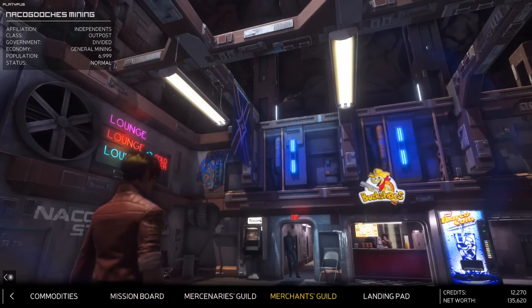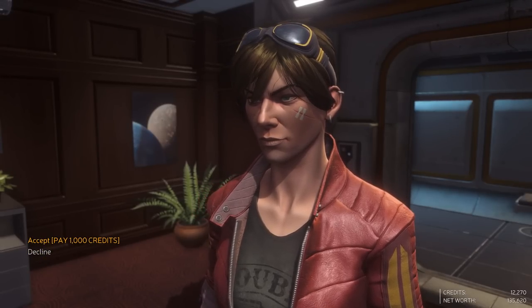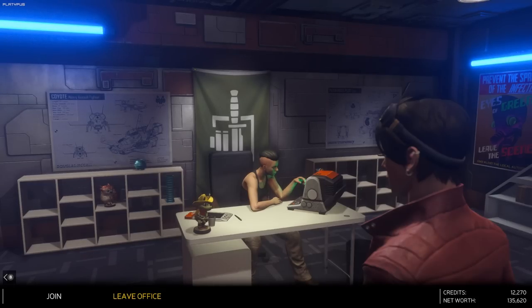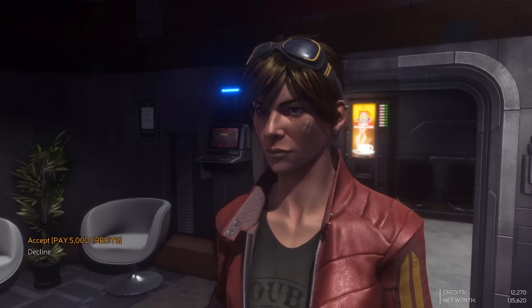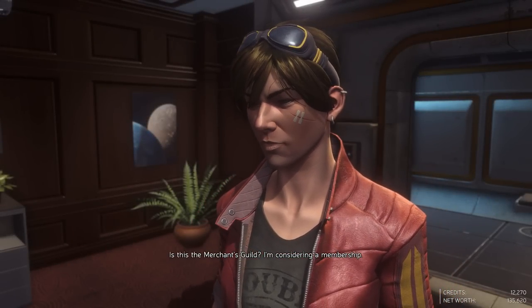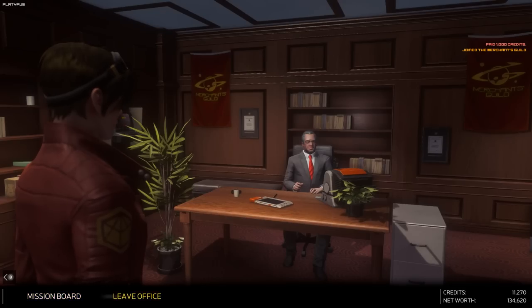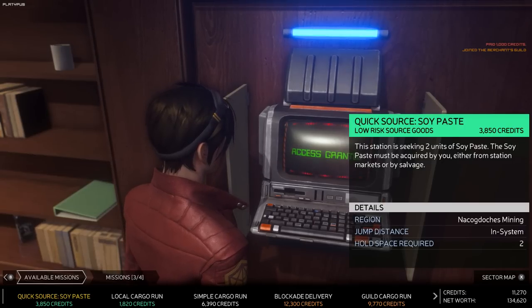So there are two guilds in the game - Mercenaries Guild and Merchants Guild. The Merchants Guild wants 1,000 credits to join, and the Mercenaries Guild wants 5,000 credits - why do I feel like I'm getting ripped off? In the end, I chose to go with the Merchants Guild just because it was cheaper for me in the beginning, but it is actually quite worth it to choose any of these two factions because they give you access to a brand new bunch of missions that pay out much better than the regular missions. So you might want to get a little bit more money in the beginning and then choose whichever you want.